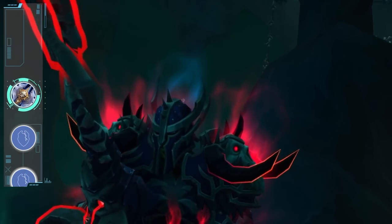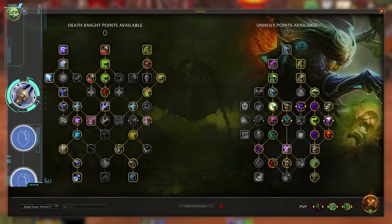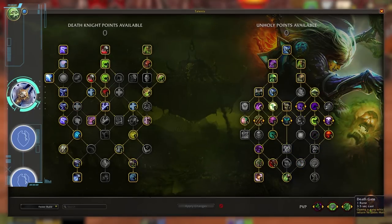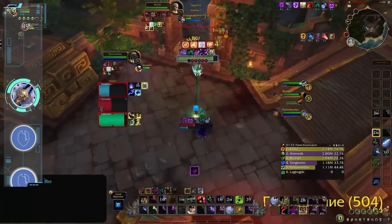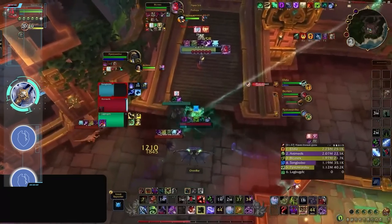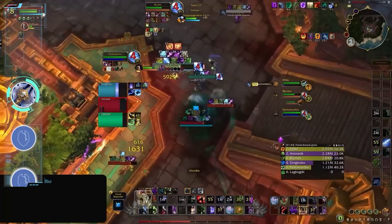Unholy has historically been defined by consistent pressure and its ability to oppress the enemy. It may be one of the most compelling trees to talk about because it has so many potential archetypes — the perfect example of what we'd want from these new trees. You can create builds around minions, death coil, diseases, or festering wounds, and these can be blended for numerous variations. Unholy now has access to Blinding Sleet, which can pair with Strangulate and Asphyxiate for an unreasonable CC chain on a 60-second cooldown. This flexibility gives Unholy at least four distinct approaches — minion setups, rot pressure via disease, or consistent single-target damage with festering wounds.